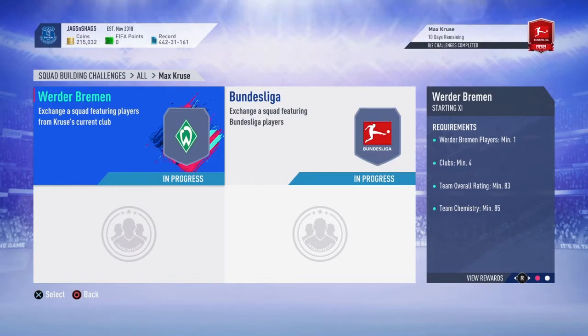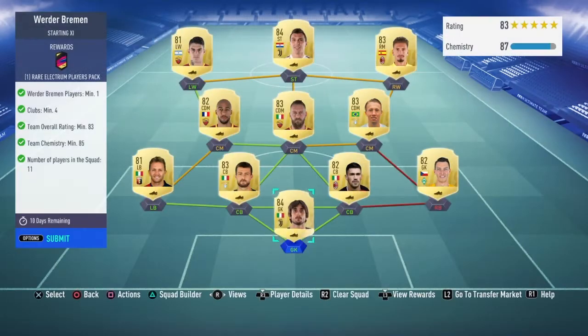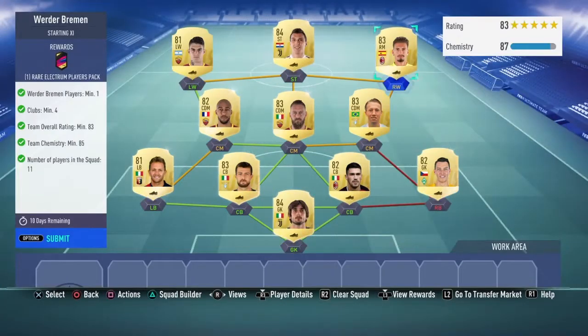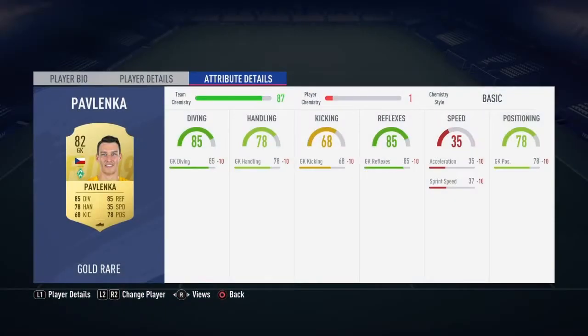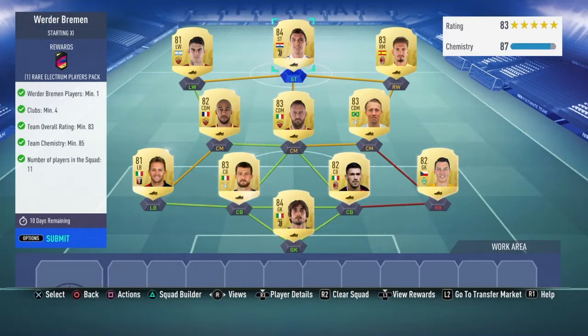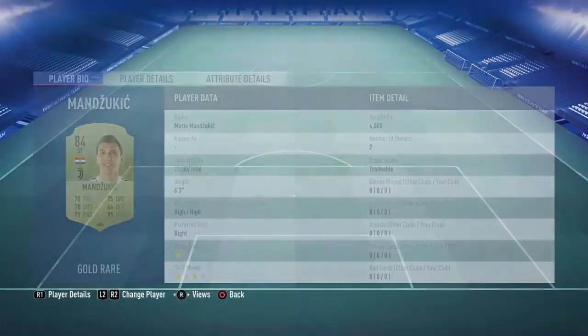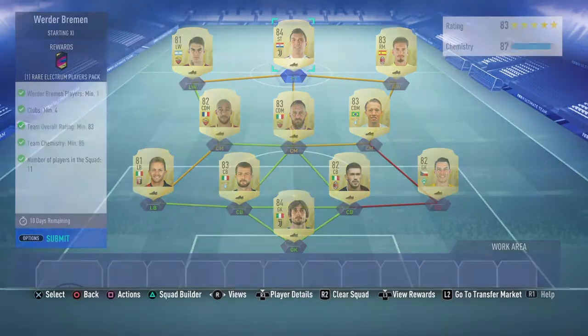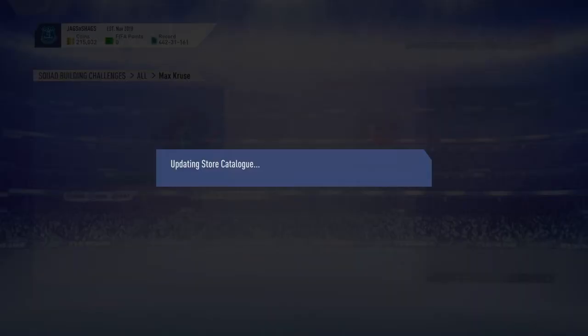The first one you need is a Werder Bremen player, clubs minimum of four, and an 83-rated team - and you get a rare electric players pack. This is the team I used. I bought every single player on the team bar Pavlenka, which is handy because he's a Werder Bremen player and he's untradeable. I think this cost me around 20,000 coins because of the 84s.